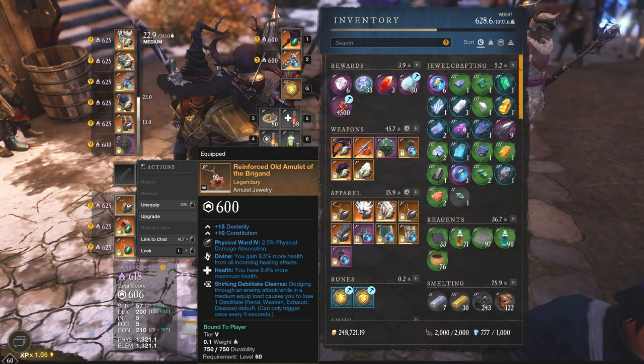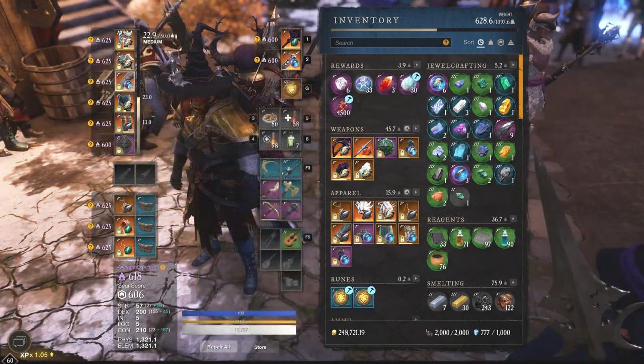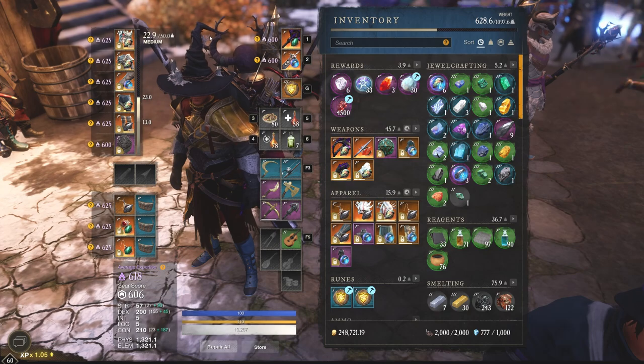So here we are running just a basic Divine Health and Shirking Depilitate Cleanse. Divine specifically because we are running Shirking Heals on every piece, and I really want to stack that health regen.